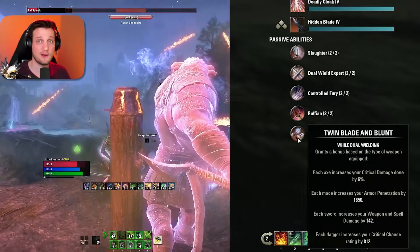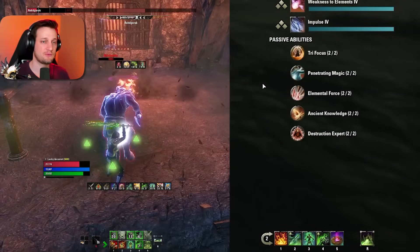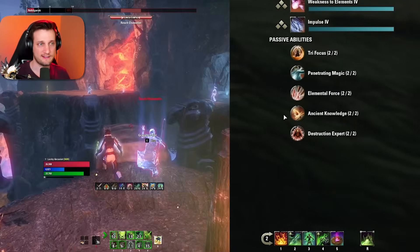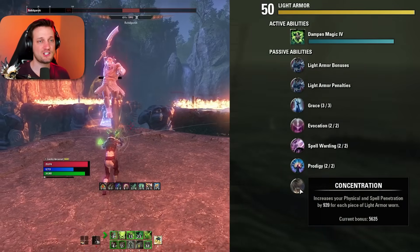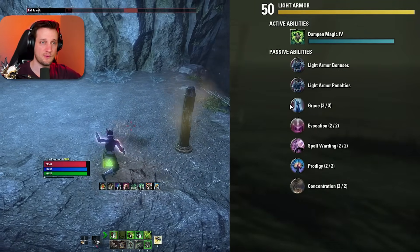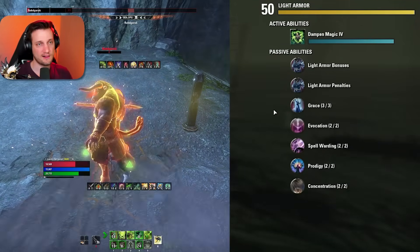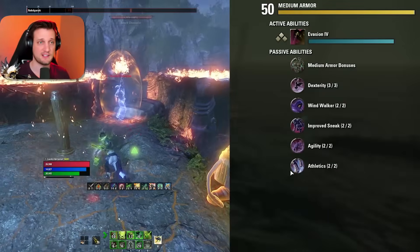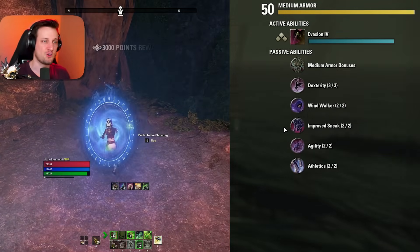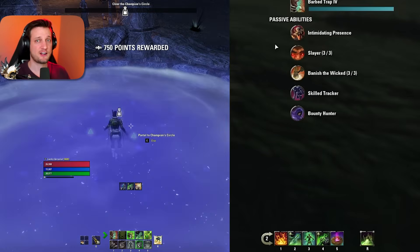If you want to use a staff on the front bar instead of daggers, that's fine — it'll do a little less damage but you'll get to attack at range. In ESO you'll end up in melee range 99% of fights anyway. For the back bar we use a staff because of the nice AoE damage and great sustain it provides. We grab all the staff passives for increased damage and sustain. We also grab all Light Armor passives — increased penetration, crit chance, sustain, and reduced Magicka ability costs. Get your armor passives as soon as you can.